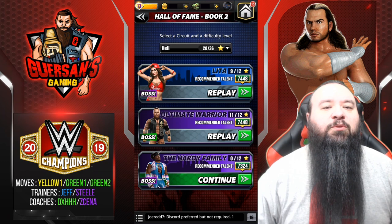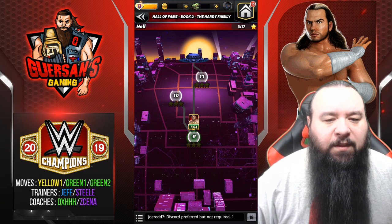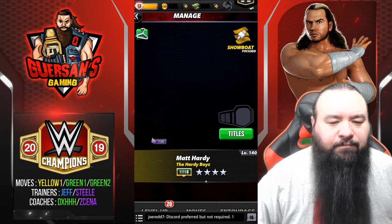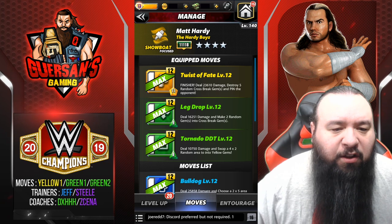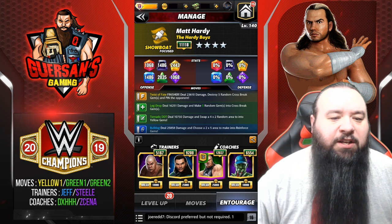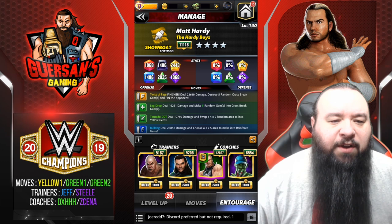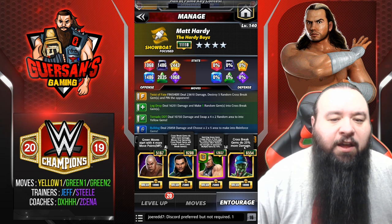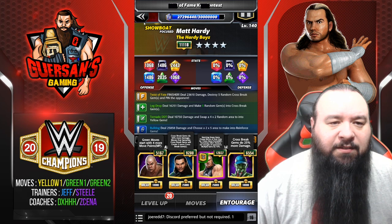Hello champions, we're gonna do the RD family tour on Hell Mode. This is part of Hall of Fame Book 2. We're gonna be using Matt RD Hardy, my iOS favorite, currently at four-star silver. He is missing 20 levels, moves are maxed — yellow, one green, green — and the trainers are George Steele with Jeff to make more cross breaks. I've got triple HDX to help generating that green, and Zombie Cena as a coach, although mine only gives a 25% bonus to cross break. If he was 9K he would generate one extra cross break, but he's not.